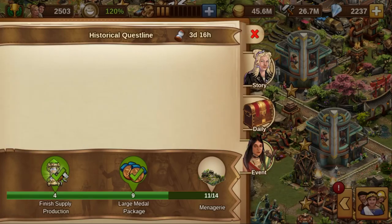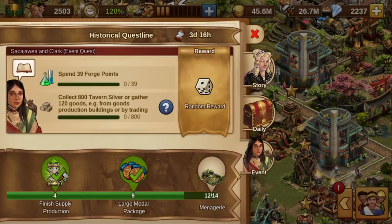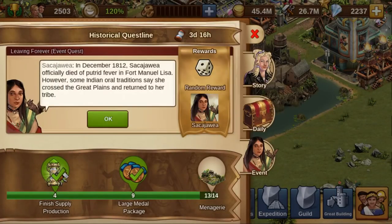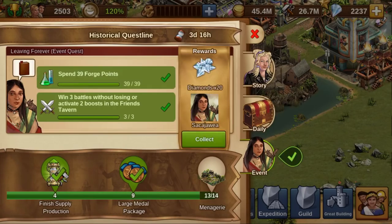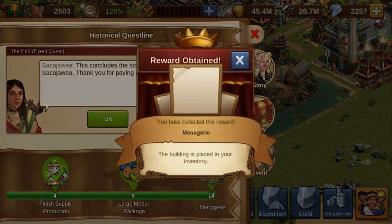You receive tavern silver not only by collecting in your tavern. You can also visit other players' taverns and occasionally receive some silver. This can help if only a little is missing to complete the quests. You can not only win battles in the guild expedition and on the province map — there are also neighbors.